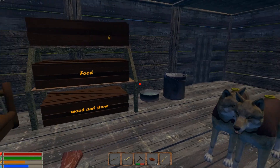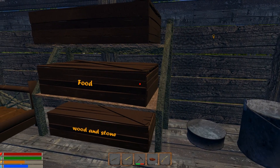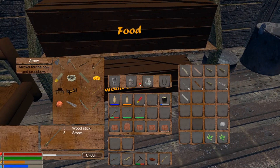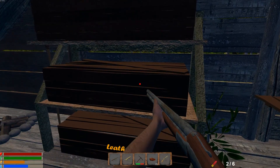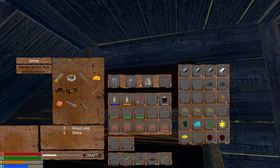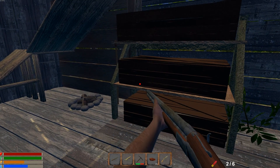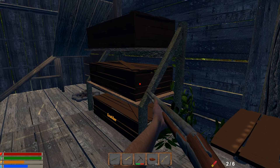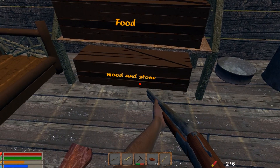Hey everybody, welcome back to Trials of Wilderness. The developer got these boxes fixed — apparently I had them turned around backwards. I've done a little work: I've got my food in this one now, and I've got it labeled. Wooden stone is down here and I still have yet to fix these two. I have to unload everything, destroy the box with my axe, and it just puts the materials back in your inventory. It's a simple process but a little time-consuming, so I'll work on that off camera. But I did want to show you that he fixed this — I can name them now, so that's pretty cool.